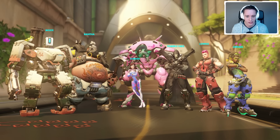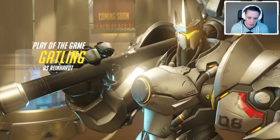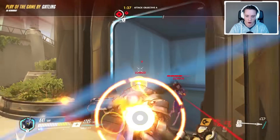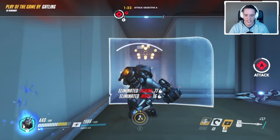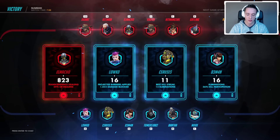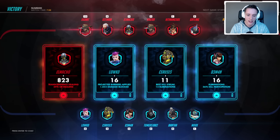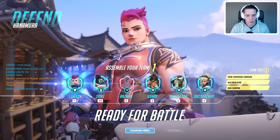I don't think I got the play of the game, even though we definitely shielded a lot of damage and kept our allies alive. It's going to be the opposing Reinhardt that gets it — obviously killing me was the play of the game. Looking at the end screen: I applied 16 projected barriers and managed to block 1,854 damage. For the second match, we find ourselves on Hanamura, once again on the defending team.